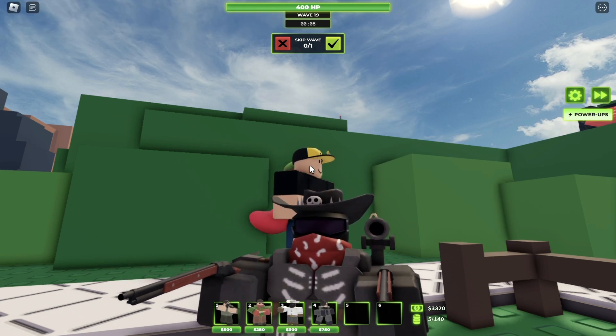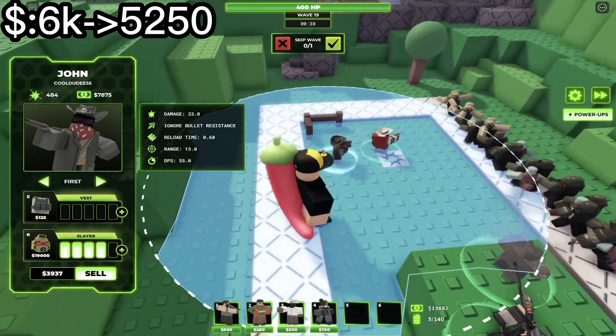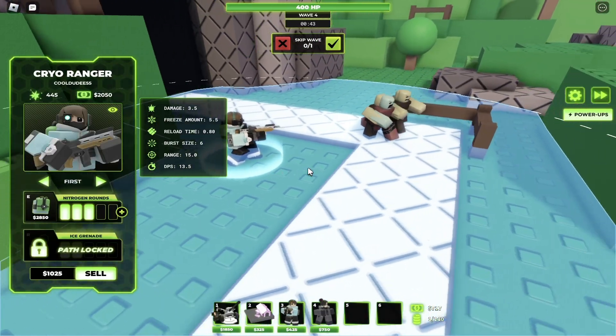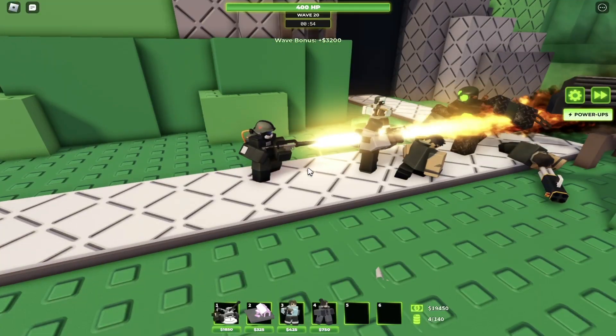Moving on to the John Tower: the shoulder rail gun went from 180 damage to 400 damage, which is great, and the AK shotgun plus went from 6k to 5,250. Moving on to the cryo ranger: it's been buffed to be cheaper and to freeze more.